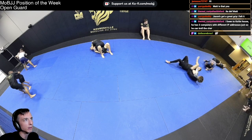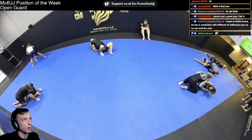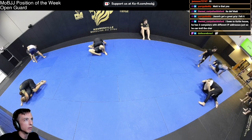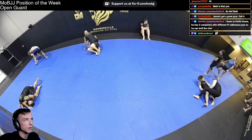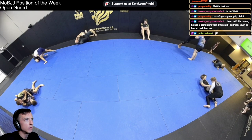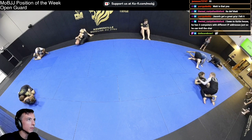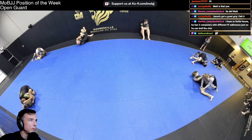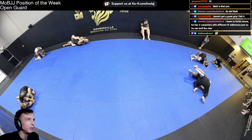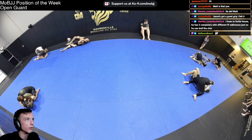So Tyler goes for his arm bar transition and Justin just throws those legs right on by and gets to an open guard position. He opts to play from butterfly — kind of smashing against the butterfly half, cutting the angle around, nice try to beat the knee — and then some persistent forward pressure to get around the guard.